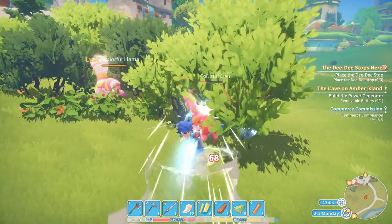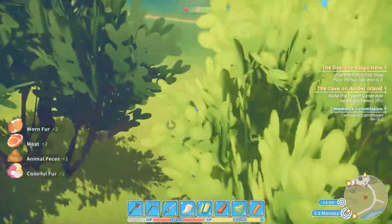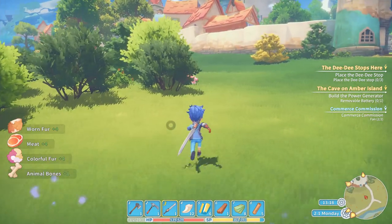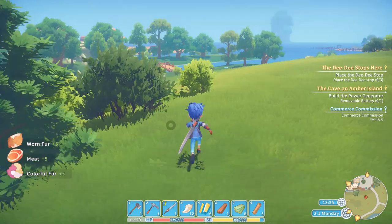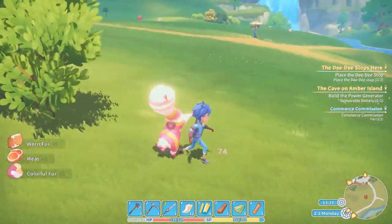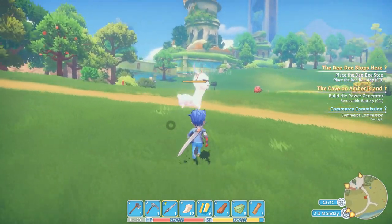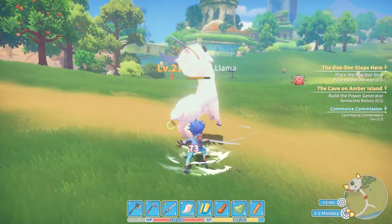For now I am going to kill all the colorful llamas here. There's another way to do it by planting a cage and luring them in, but you don't get the meat or the worn fur that way, and I need that for the story quests. If you kill a lot of colorful llamas, this big dude with cool glasses will appear — he's not that strong.